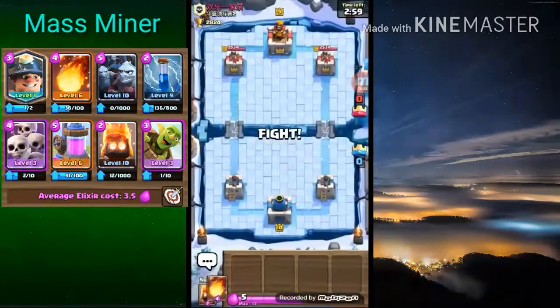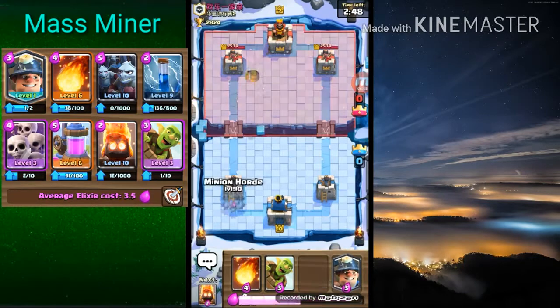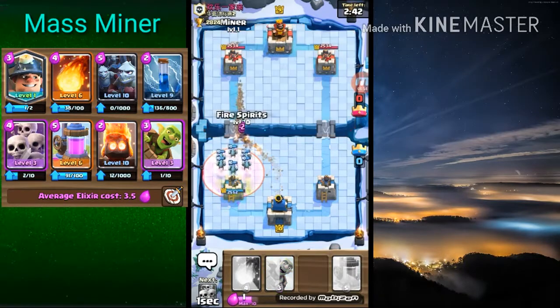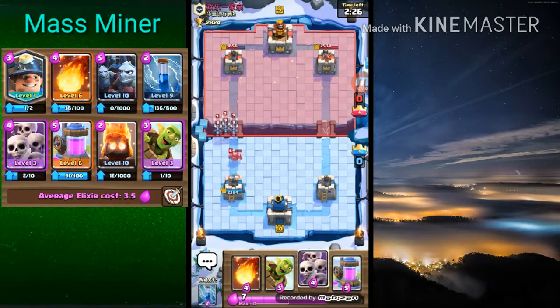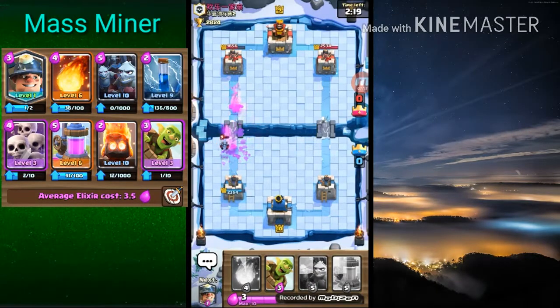If I lose with this deck... these Asian players are pretty good, but I've had this deck for like nine months. He's gonna zap-freeze — what's he gonna do? Poison — poison's gonna kill those too. I think I got the edge on him right now. See how I did that — it pulled the PEKKA away. Mini PEKKA, and then I zapped. I was gonna go with a fireball but I was too late on it.